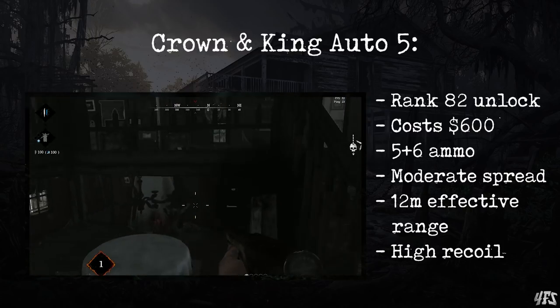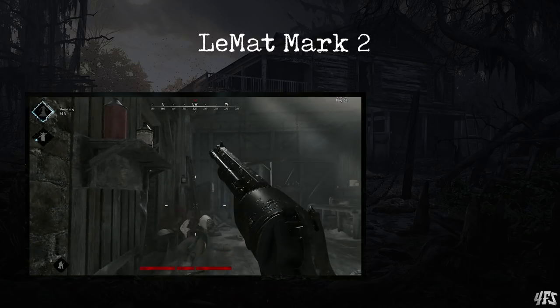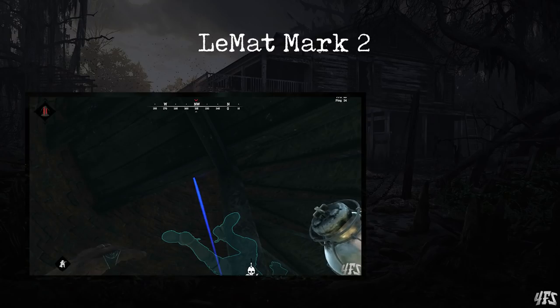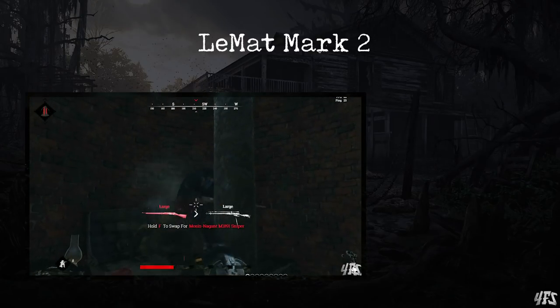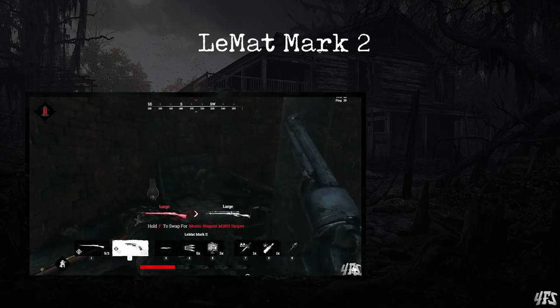There's actually one more shotgun — the Lomat Mark II has a shotgun secondary fire for when you really need it. It has terrible spread, comparable to the Romero Hatchet, but with a long reload and very limited reserve ammo. This is a panic shotgun which is not that effective, but it has extremely limited range and can make you feel so badass when you use it to plaster someone's brains all over the wall.